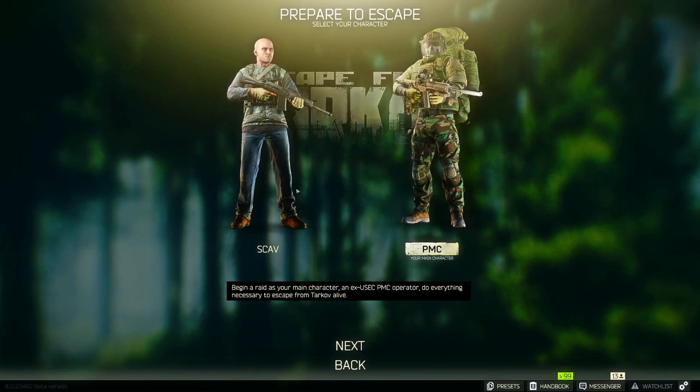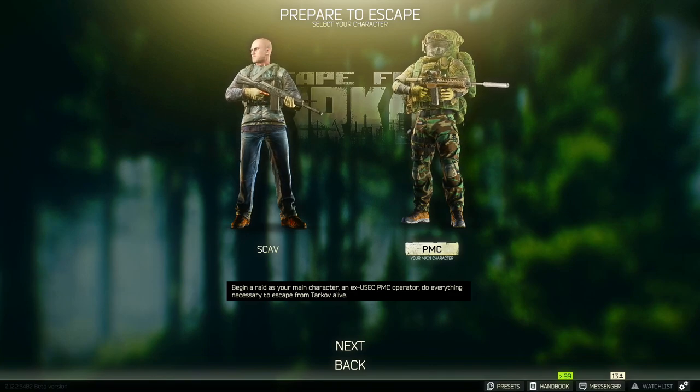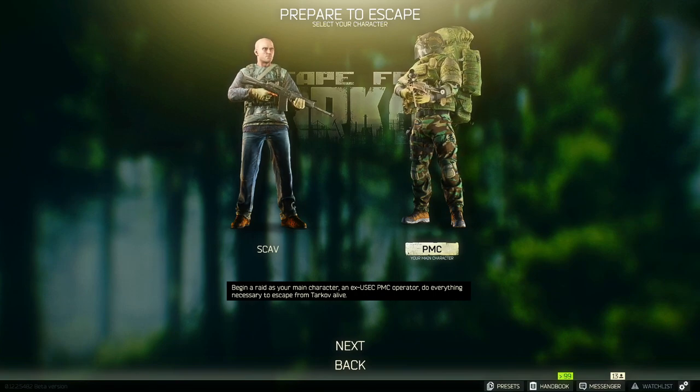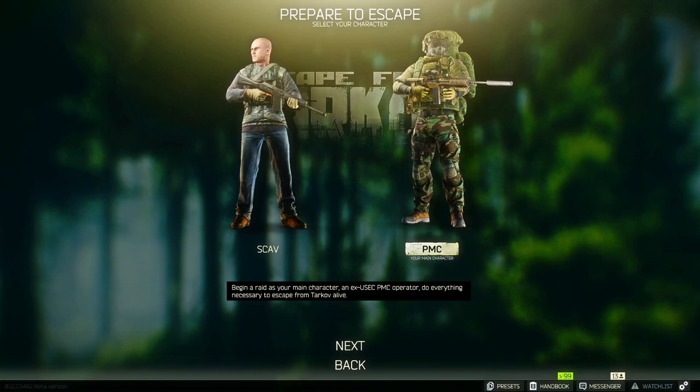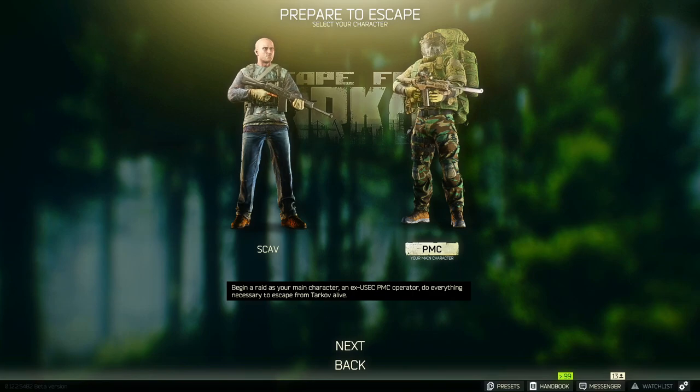Do your scav run every 20 minutes — just do it. You might waddle across a fully geared dead player and be able to grab all their stuff and extract. If you spawn in as a scav, it's wise not to shoot other scavs because scav AI won't shoot you if you're a scav. The way you know it's a player scav is that player scavs can look up and down while regular AI look very stiff. You can also tell if you killed a player scav when you scroll down and see a pouch underneath the backpack slot.